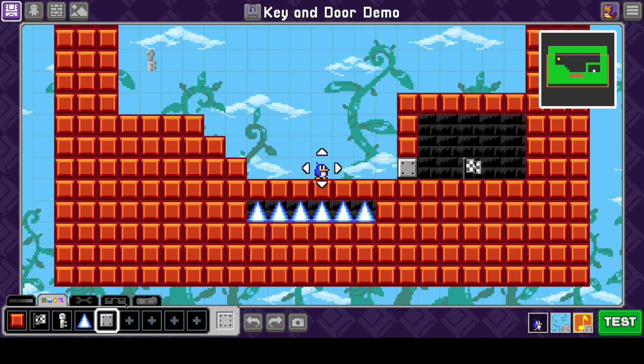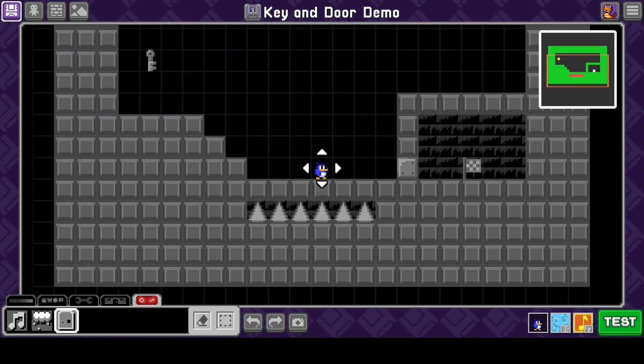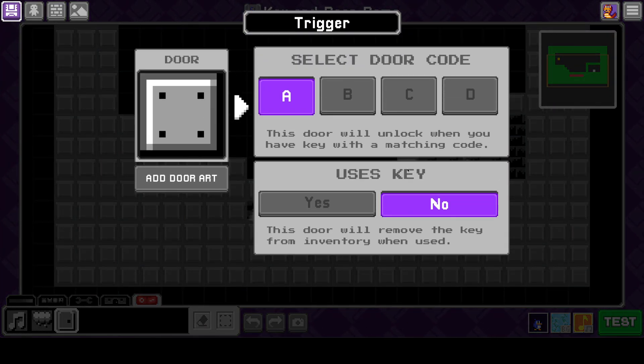Doors in Bloxels are not tied to a specific block — that's where all the variety comes from. They're actually a trigger. You can see there's a third trigger that looks like a door. We're going to click on the door trigger, click on the block we just added, and add a door. The door code — we're going to leave it A, so the key we have will open it.